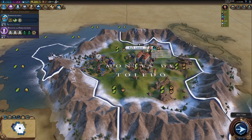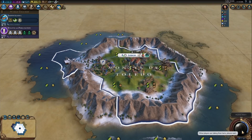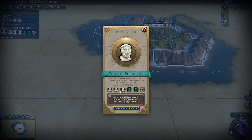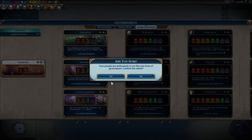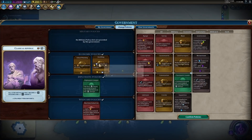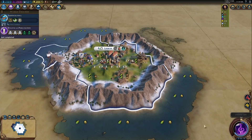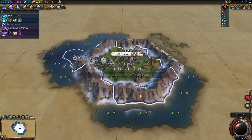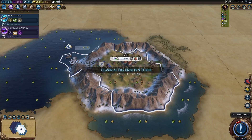We actually got our city up to almost five population — turn 68. I can hear harbors being built in the distance. Political Philosophy is in — we can finally get a government. We might not fall into a dark age next era. Let's go for Classical Republic and God King because we're not going to build any builders, buy anything, build any settlers, or build any wonders. Maritime Industries again, and Diplomatic League in case we meet a city state. Another major drought — absolutely perfect.